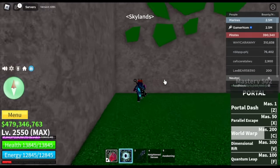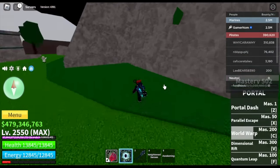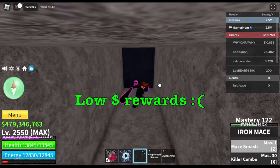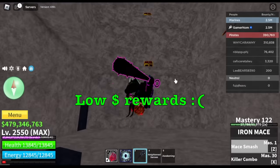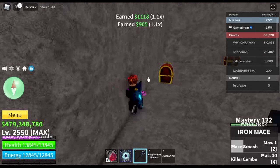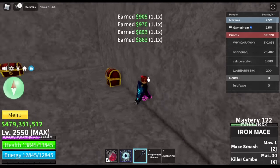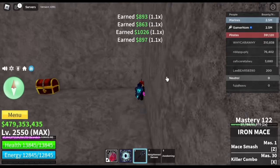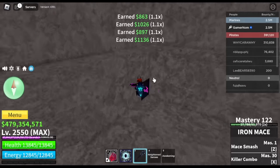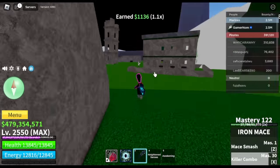If you don't have Portal Fruit, you can just defeat the Vice Admiral only. Also, if you're wondering about the chests in the upper sky — low rewards. There are 8 chests that will give you a maximum of 1,000 money per chest, so 8,000 total. That's really low. So if you're low level, just focus on the Vice Admiral.